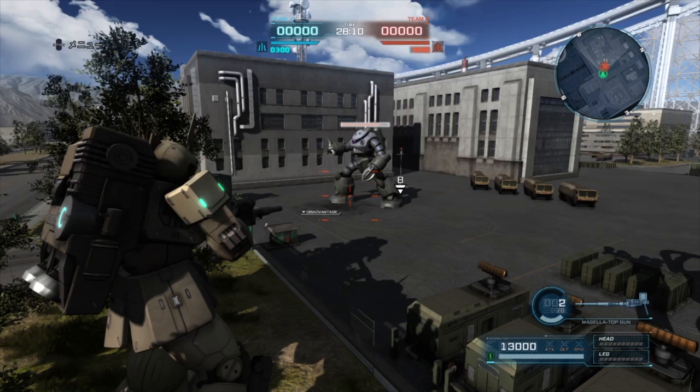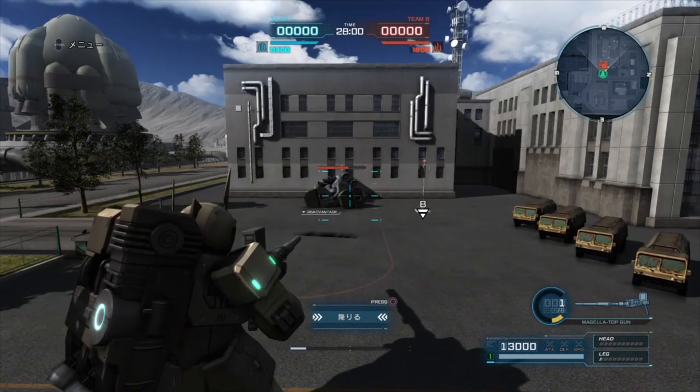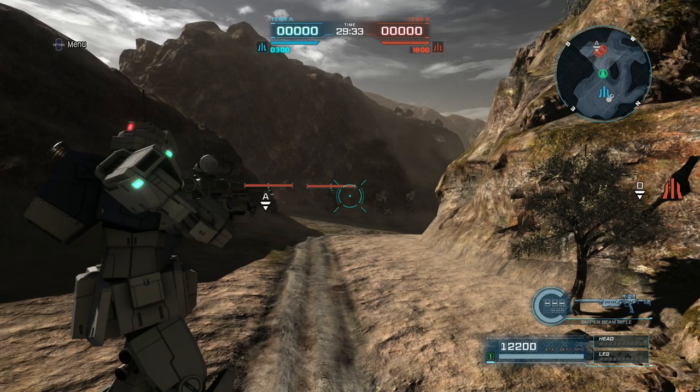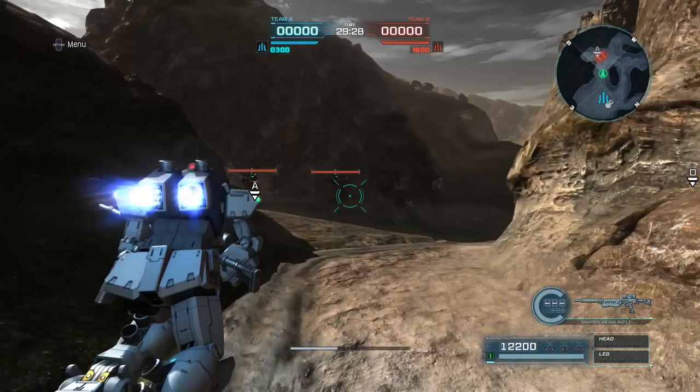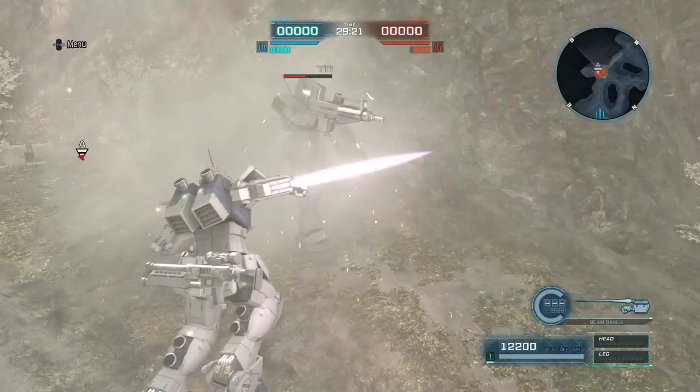The Zaku-1 Sniper has a toolkit that lets you play aggressive with the Sternfaust. The last suit here is a very aggressive one — the GM Sniper Custom. Don't sit in the back with it, and don't use the rocket launcher on it; it doesn't have balancer to make good use of it.